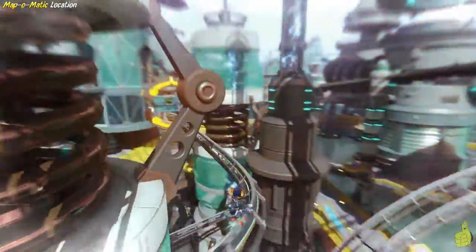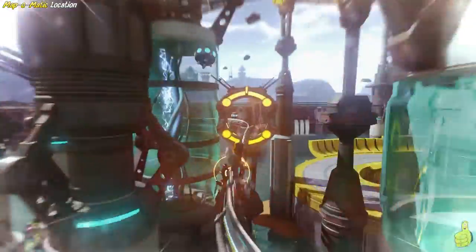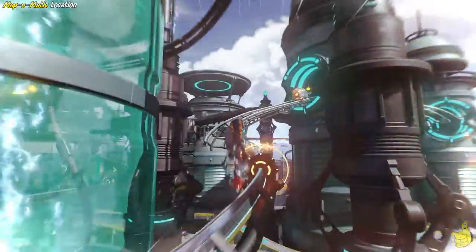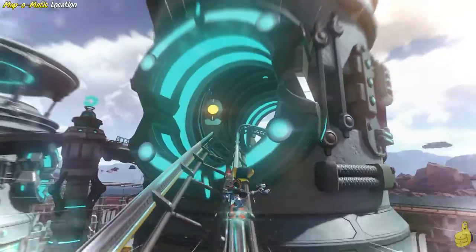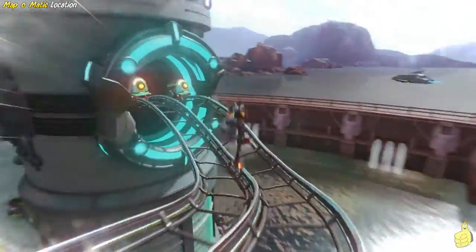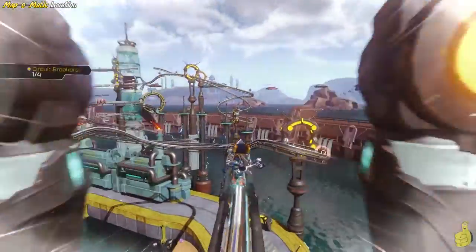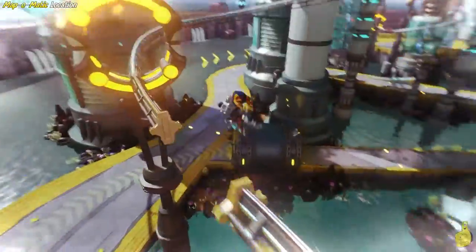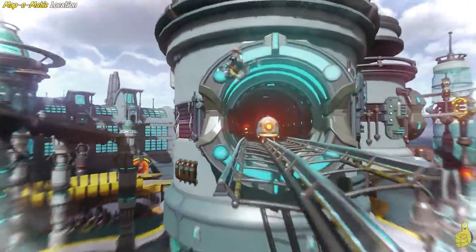Now there are two pathways you can take on this grind rail. One is kind of optional, while the other one takes you to where we're headed right now. I also want to note that if you have collected a handful of gold bolts — I think the number is five — you can actually change the speed and slow things down. So if this feels like it's going too fast and you have five gold bolts, go ahead and hit start, go to extras, turn on cheats, and go to the slow mode or speed mode. You could go to the right, but we're going to stay left — if you go to the right, it's actually an optional piece of track and it's a lot easier to get killed.